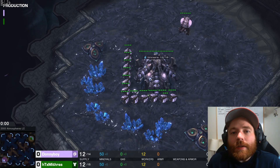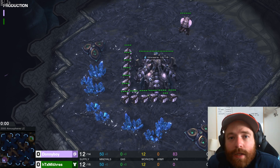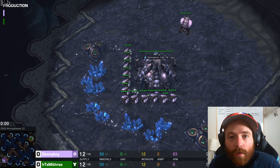Before we start the replay, let's talk about what it is. First up, we have Proxy 2-Racks. From a Terran's perspective, they're going to build 2 barracks on your side of the map. The goal is to pump out marines, and with the 2 SCVs they use to build the barracks, build bunkers in front of your natural to snipe it, and then contain you on one base as long as possible while they macro up behind it.